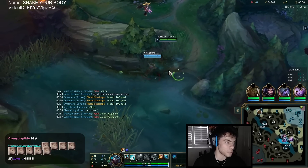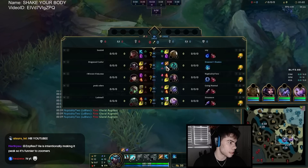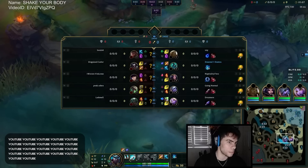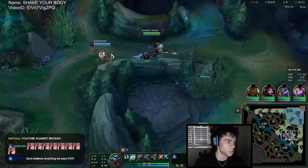Step one: you always want to run out to your blue buff bush to guard your blue. You're gonna wait here until about 1:10 to make sure the enemy team isn't late invading you, then walk over and drop a ward like that.